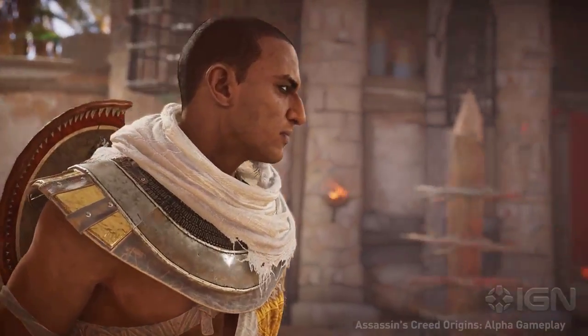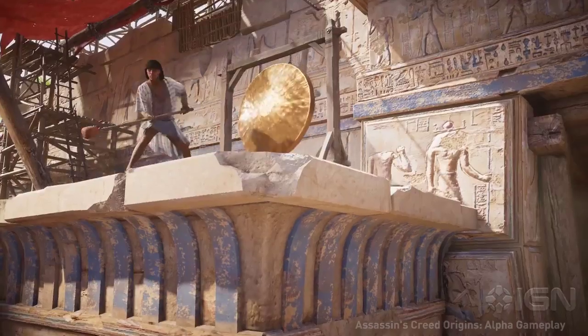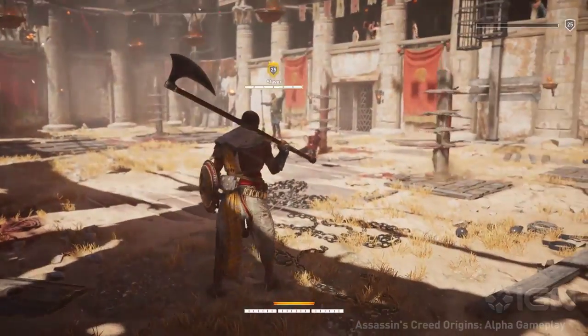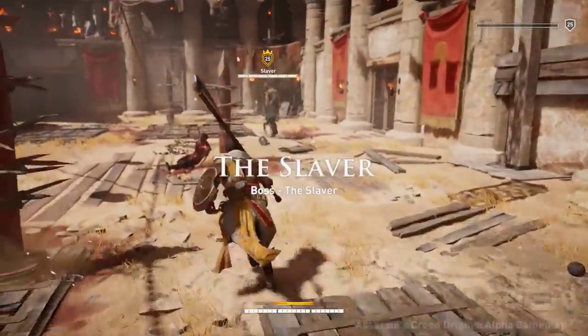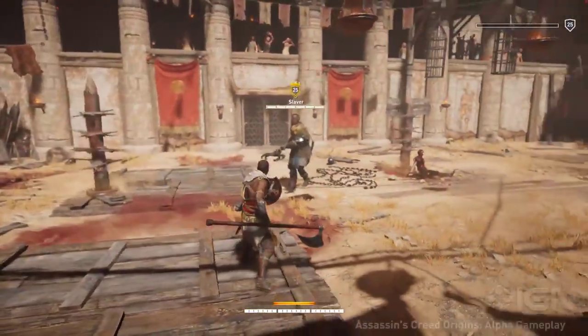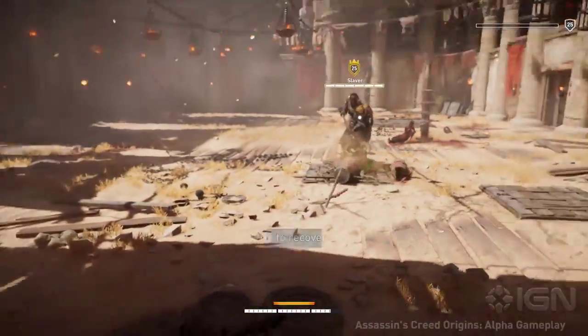Let's start with the weapons. Unlike previous Assassin's Creed games, Origins has swapped out a small set of specialized weapons for a large array of randomized weapons that mainly appear as loot drops to reward you for killing enemies, looting chests, or even crafting. Depending on their rarity and level, these weapons can add a statistical increase but also perks.